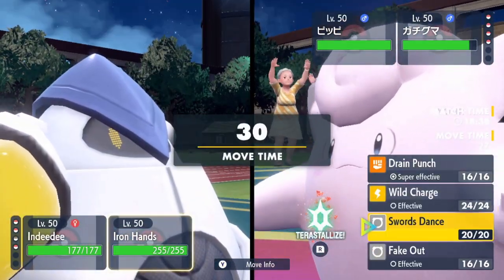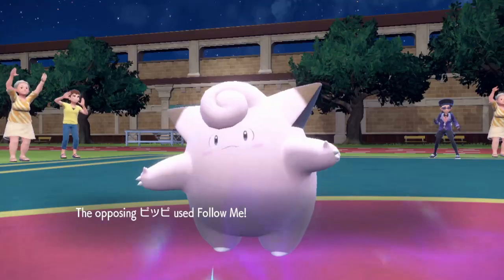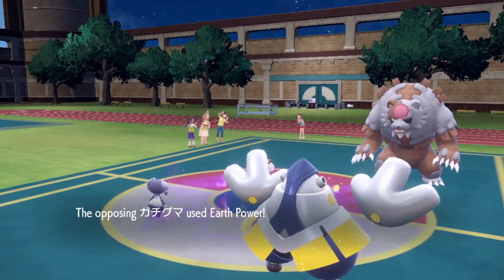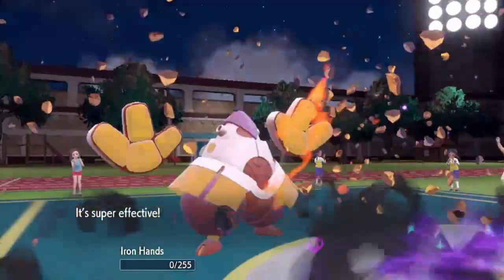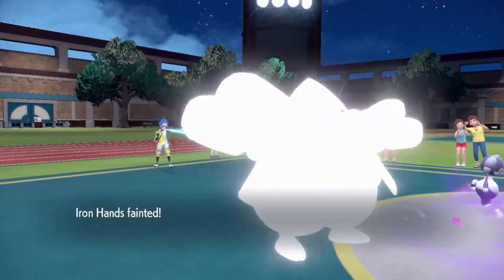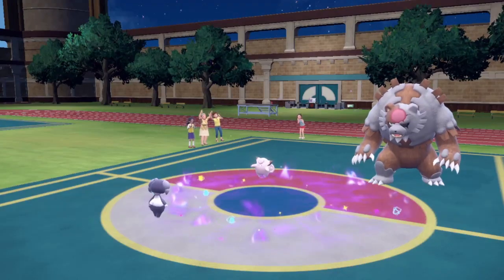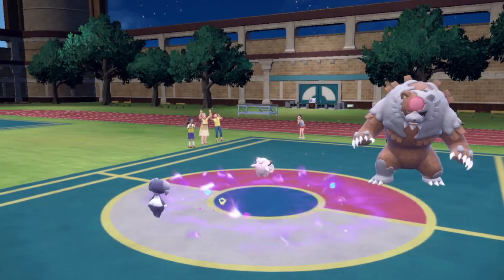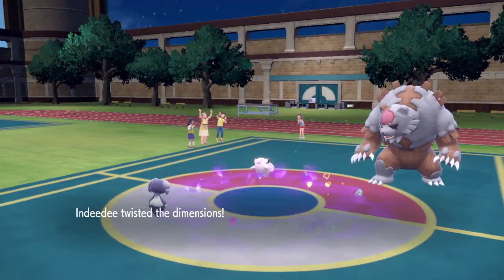I'll Swords Dance here since he's following me, so I can one-shot the Clefairy. Earth Power - I'm dead. That just straight-up one-shots me. Ursaluna is so powerful. He disconnects - why did he DC on me? He's winning the game and he leaves. I have no idea why he would do that. On to the next game.